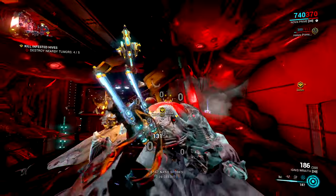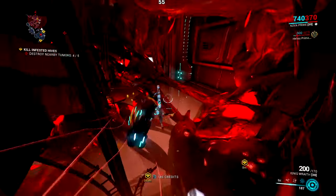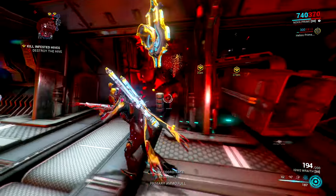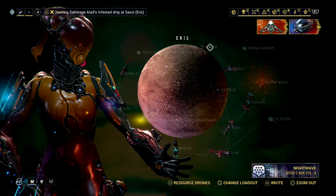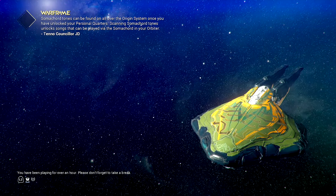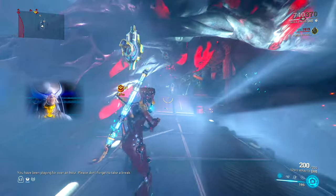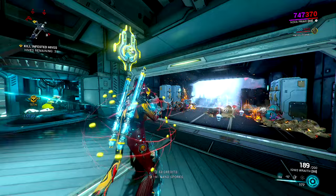I can't tell if they made these easier to find - it definitely feels way easier than it used to be. Basically as you can see, rinse and repeat until you've got all of the nodes done. I think it's going to be three of these missions, the same over and over. So we're triangulating Alad V's location right now - that's the story behind what we're doing. We've got two more of these - pretty much going to be identical.